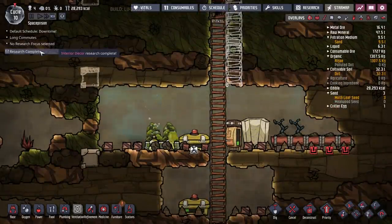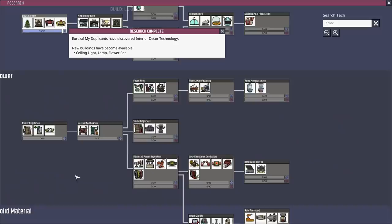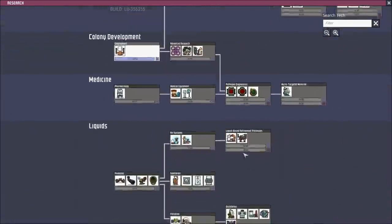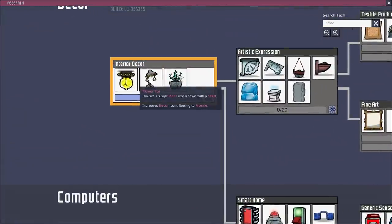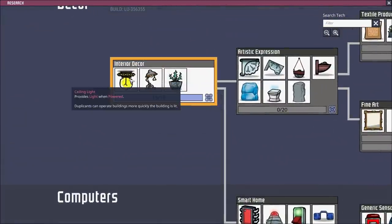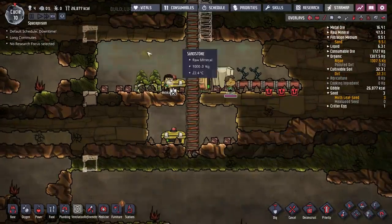We've completed our research of interior decor — fantastic! Let's have a quick look at what options that gives us. Now we're going to get flower pots, lamps, and ceiling lights, so we'll look into setting that up once I've finished redoing all of my stuff here.